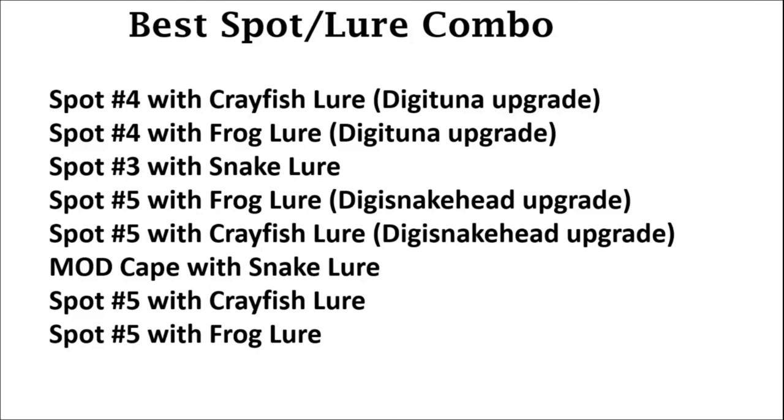Finally, here are the eight spots with different lures that have the best potential for money based off my calculations. You can see spots four and five appear quite a few times. Most of the top lures are frog, crayfish, and snake, and some require the Digi Tuna or Digi Snakehead upgrades. However, there are still four spots here with very high output that don't require those upgrades. I wanted to create a guide and put everything about Digimon fishing in one place, especially for making money in Digimon World: Next Order, because it was very difficult and no video existed — so I decided to make one.